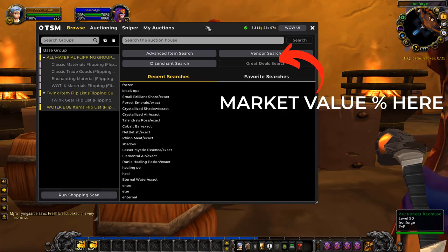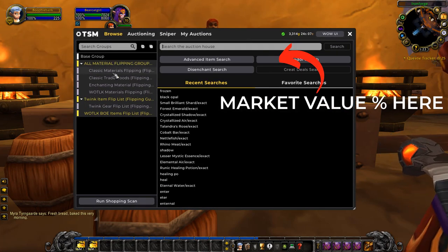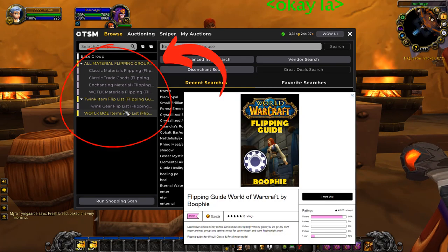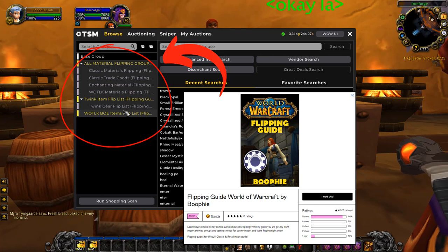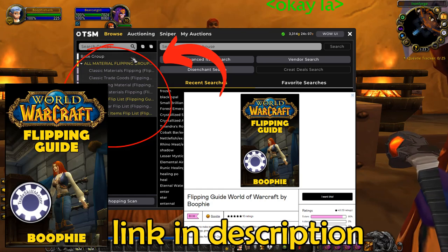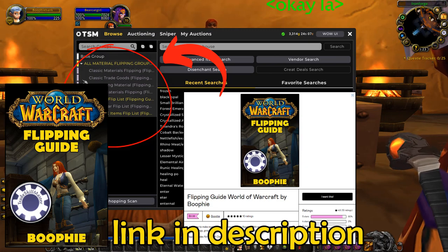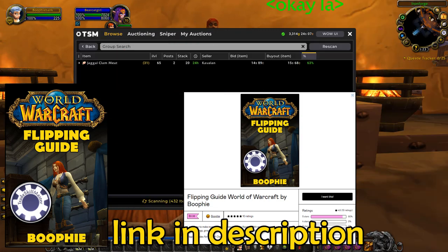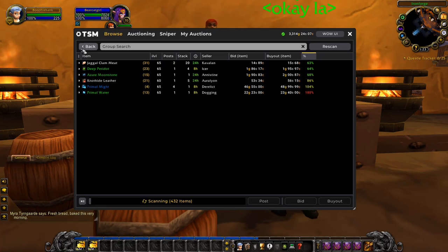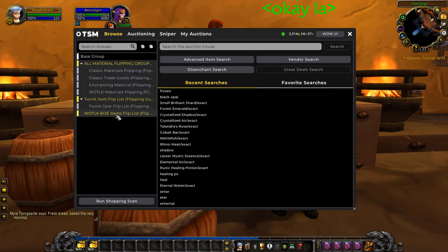How I use TSM is I have these pre-made groups with a whole heap of flipping items. You can find these groups, my TSM listing settings, and the import strings all inside of my flipping guide — the first link down below. I have all these groups made out perfectly with items I recommend flipping, from materials to twink items and BoEs currently used in the game.